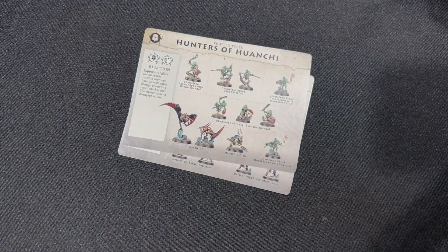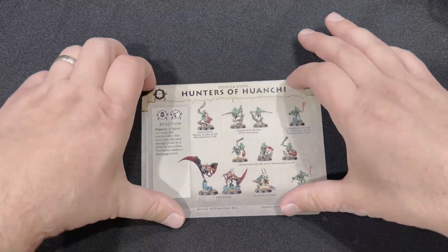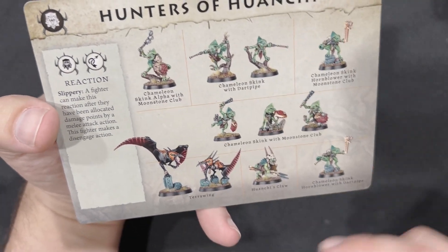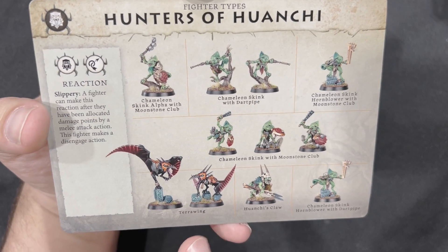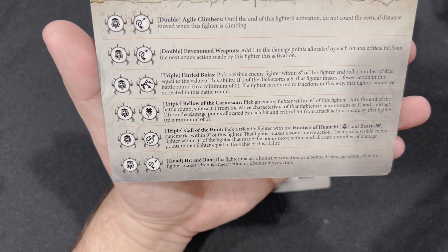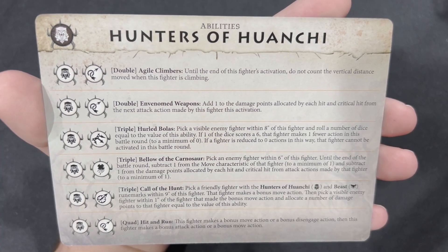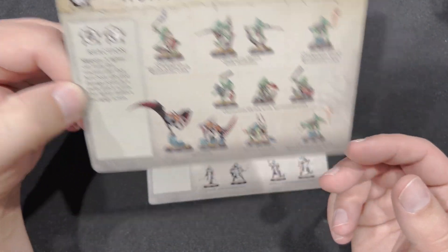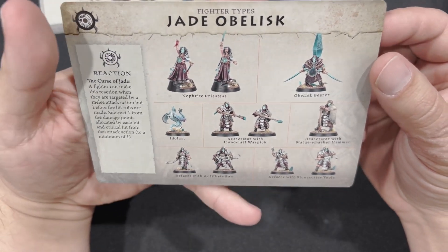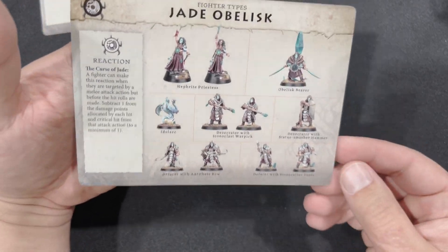Let me go ahead and open this up so we can at least flip through the book. We'll start out with the cards first. So we have the Hunters of Hinashi — really cool, you've got all those Chameleon Skinks there, plus the Terra Wings, which are cool as well. You also have all their special abilities and the Reaction listed here. And then we have the Jade Obelisk — I really do like these. I like the multiple poses for the Priestess.